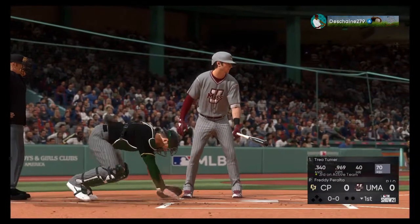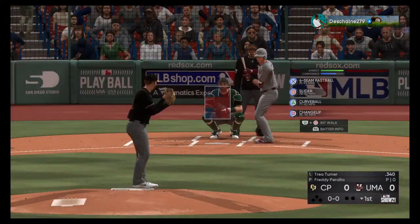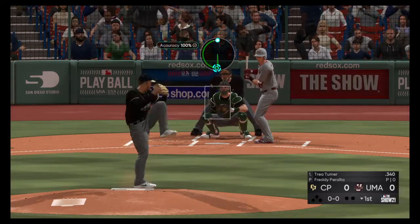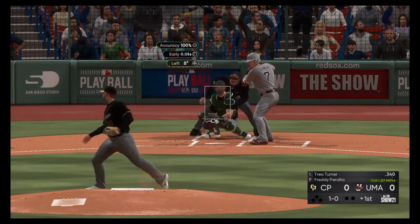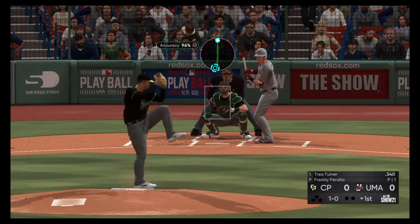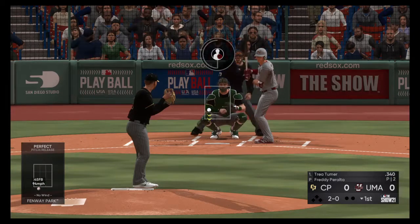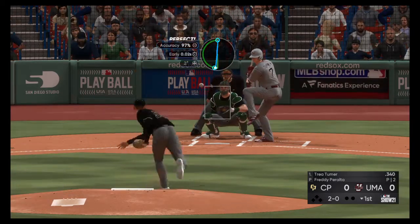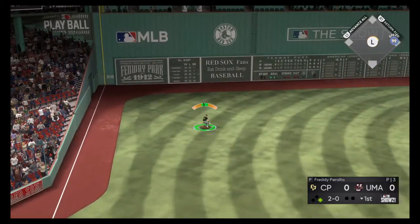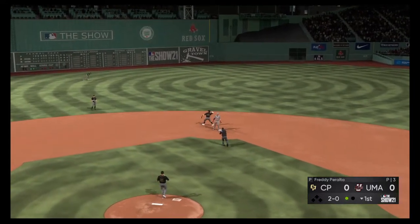Here now is Trey Turner to lead things off in the bottom half of the first — the second baseman. The first pitch is a good pitch around the knees but doesn't quite catch the bottom of the zone. Line drive to left; a dive but it's off his glove. The throw into second, the tag, and he is out at second.